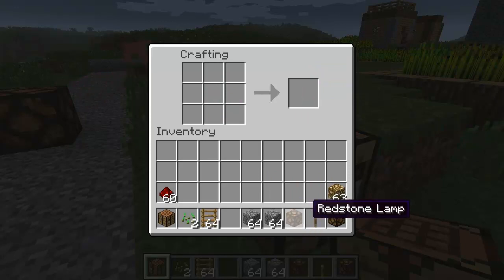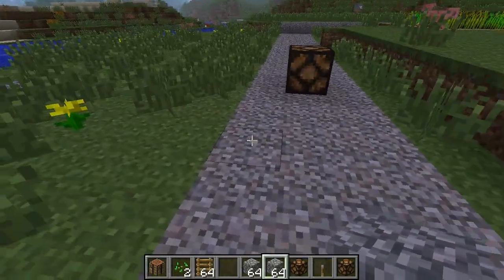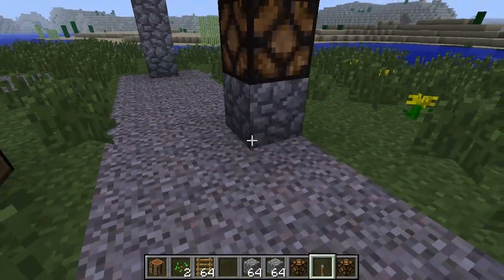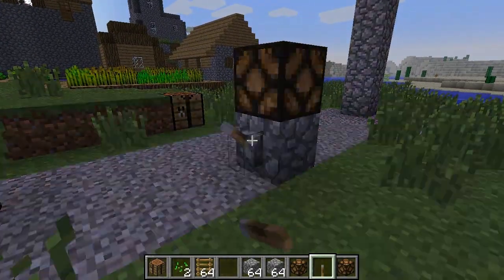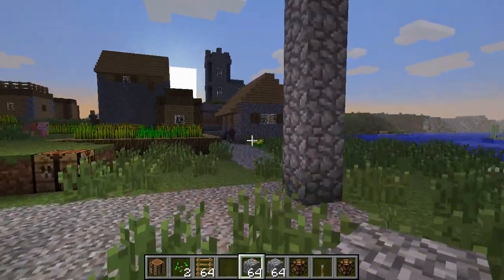And that gives us a redstone lamp. The cool thing about this is: if we place the redstone lamp down and switch it on, now we have working lamps inside Minecraft. That is pretty cool.